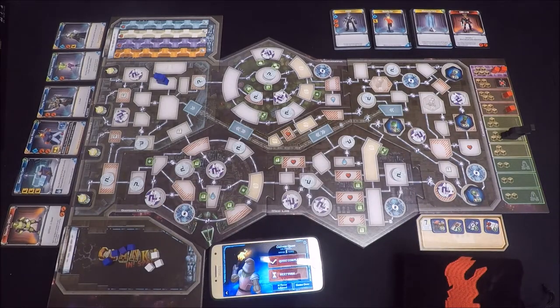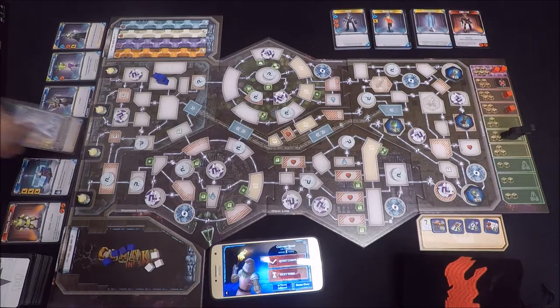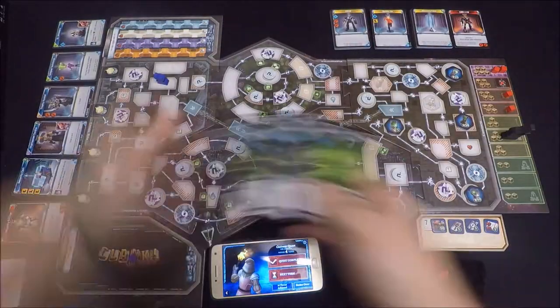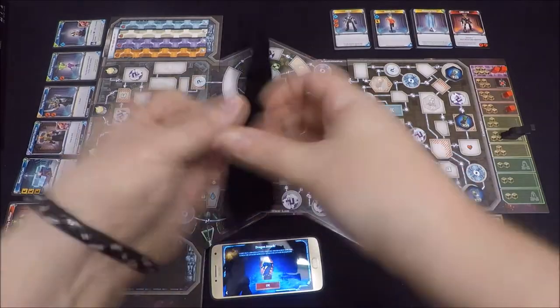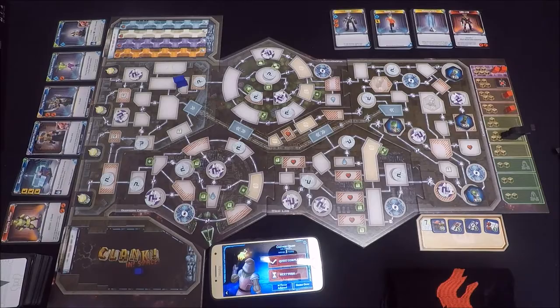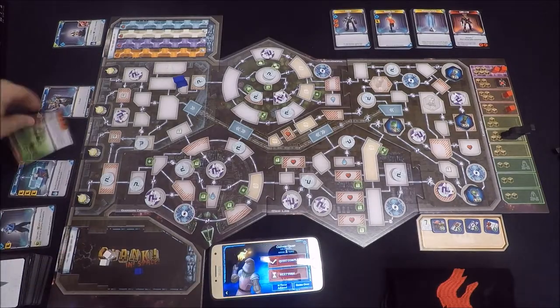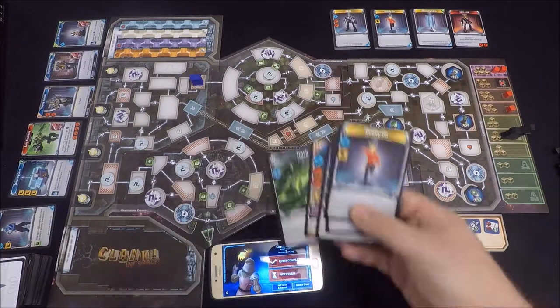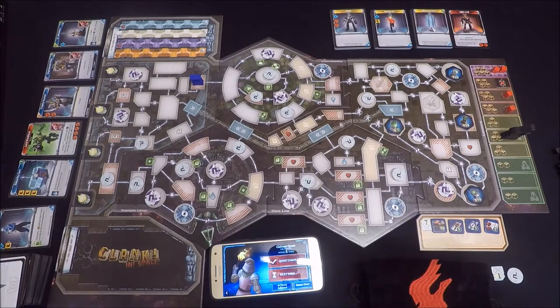You've probably already noticed one of the primary differences between Clank and Clank in Space, and that's the modular game board. The cargo bay where players start their adventure and the command module where all the artifacts are located are always fixed, but the three modules in the center of the game board can be moved around however you like. They're also double-sided, so this is going to give you plenty of replay value.